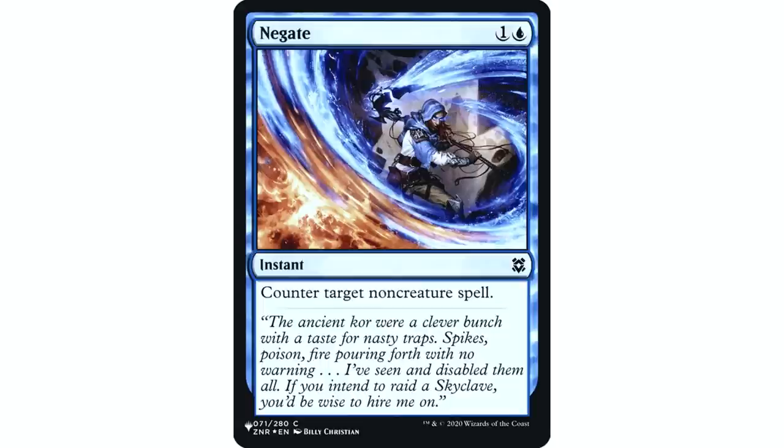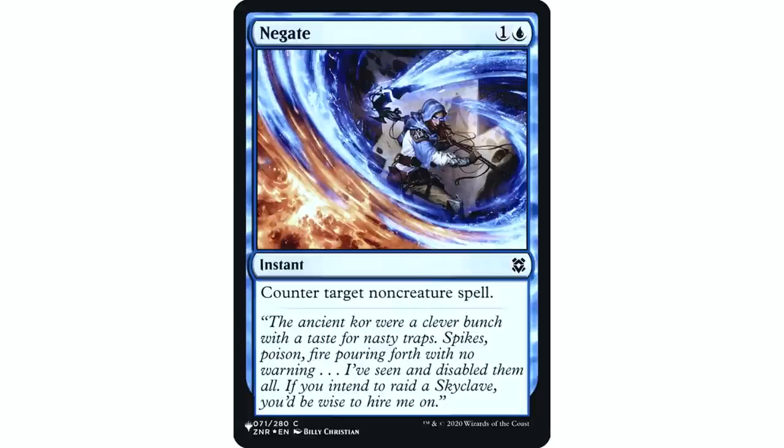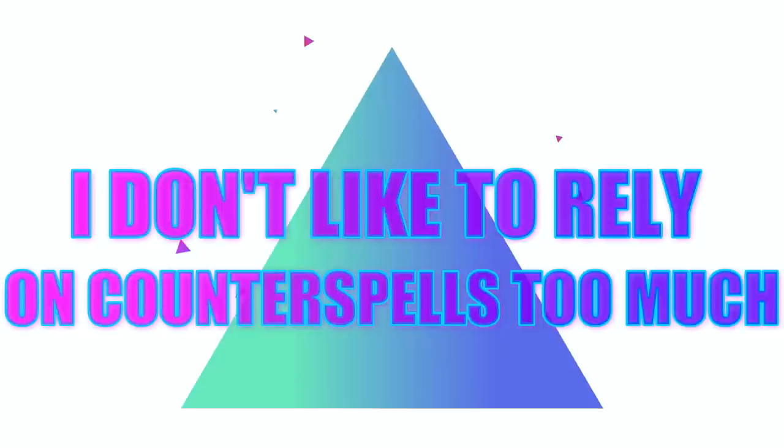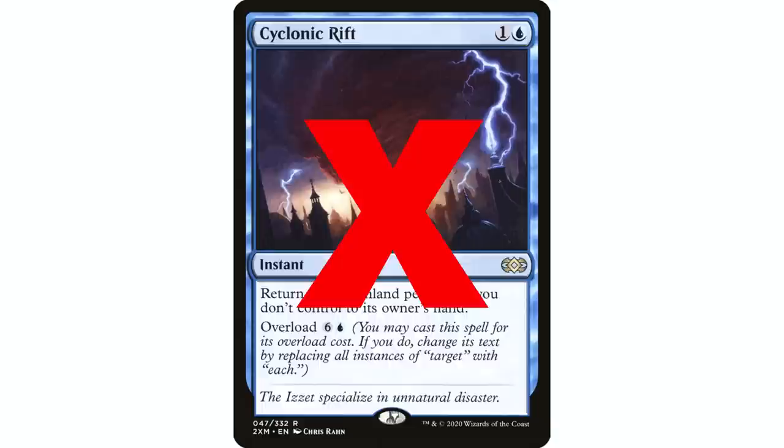I like Negate — I almost always will counter non-creature spells. It's rare that I want to counter a creature spell because Simic deals with creatures pretty well. The main exception is Craterhoof Behemoth, where it's going to end the game. Negate is solid — it's one and a blue, so in a Simic deck you don't have to worry about having two blue. I don't put straight-up Counterspell in my Simic decks. Three counterspells total, that's it — I use them for emergencies only, for that game-winning play or to stop something like a Cyclonic Rift. By the way, I've stopped putting Cyclonic Rift in all my decks, so that's why it's not on this list.